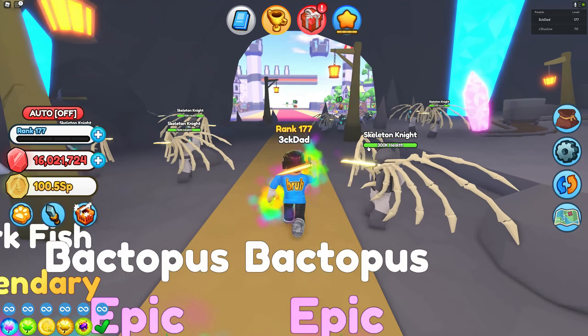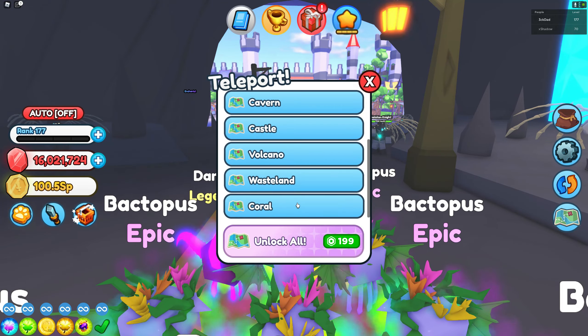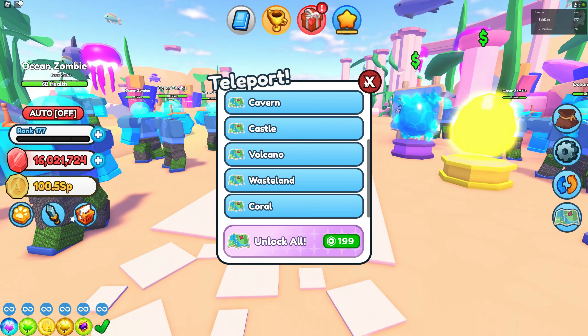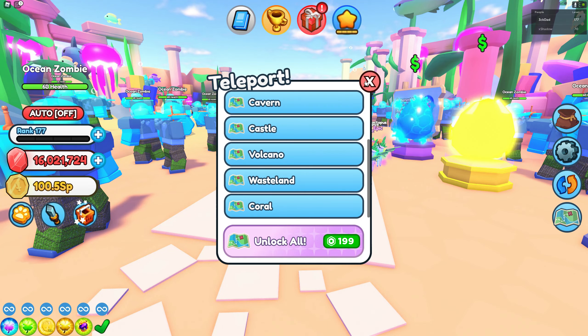So if you are new to the game guys, the first thing you need to do is you need to go to the last map which is the Coral. You need to make sure you get there as fast as you can. Just reach the Coral and you can get the sword in here.